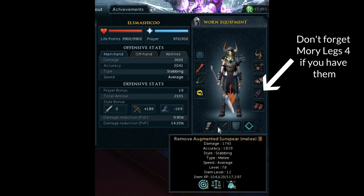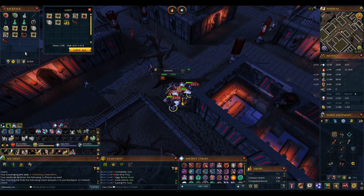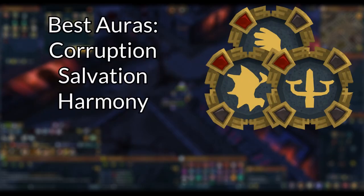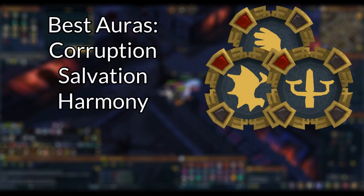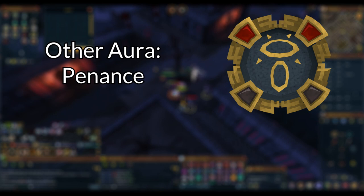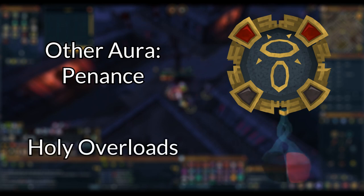The Sunspear can be used for any style and is an absolute requirement for training at Vyres. If you have level 92 prayer and Soulsplit unlocked, you should be able to completely sustain your HP. With this setup, your main concern is keeping your prayer points up. The higher-tier Salvation, Corruption, and Harmony auras are your best bet here, as they give you prayer points back for gaining prayer XP. Alternatively, the Penance aura is also viable, giving prayer points as you take damage, though it's not as good as Salvation and you might need some prayer potions. Holy Overloads, or any similar variation, can also help keep prayer topped up while boosting your DPS and XP per hour.